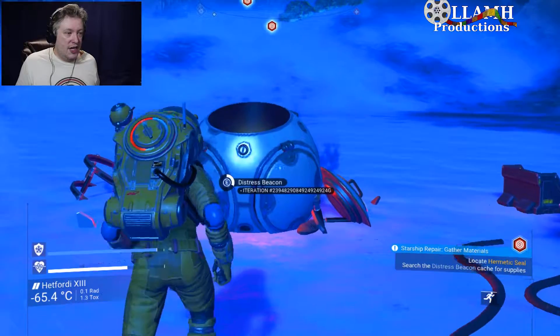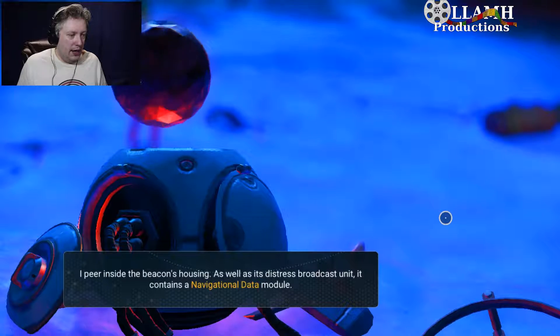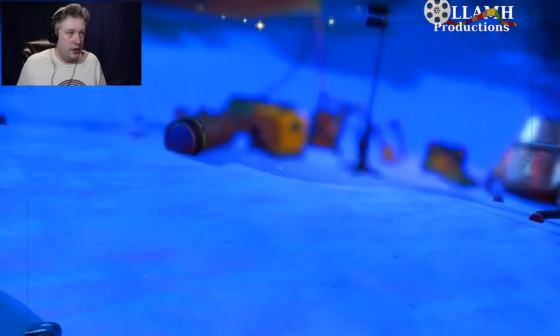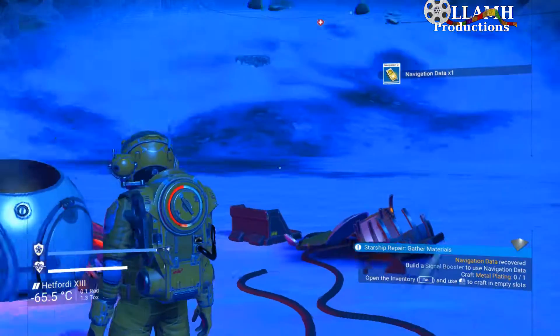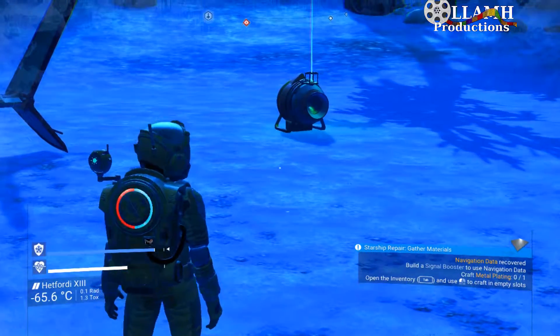The distress beacon we visited earlier has the information we need - inside the beacon's housing there's a navigational data module. We need to build a signal booster to use it, which requires one metal plating.